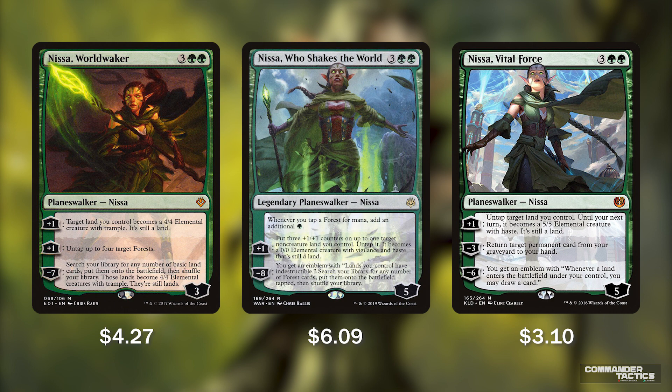Nissa World Waker's minus 7 ultimate lets us get all our basics from our deck, put them onto the battlefield, and they become 4/4 creatures with trample. Nissa Who Shakes the World doubles the mana of all forests we tap. For plus 1 we can animate a land, and for minus 8 we can search our library for all of our forests, put them onto the field, and our lands become indestructible. Vital Force Nissa lets us temporarily animate a land for plus 1, return a permanent from our graveyard to our hand for minus 3, and her ultimate for minus 6 gives an emblem that lets us draw a card anytime a land enters our side of the battlefield.